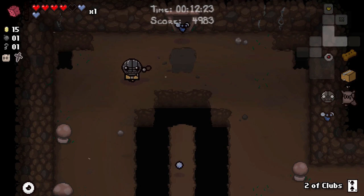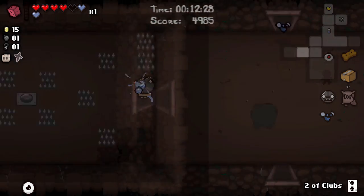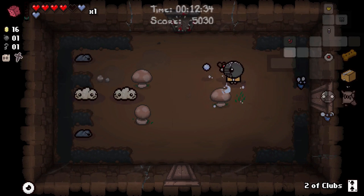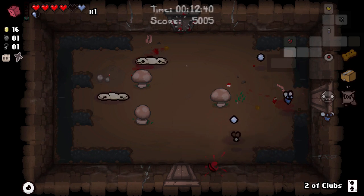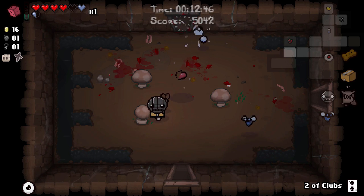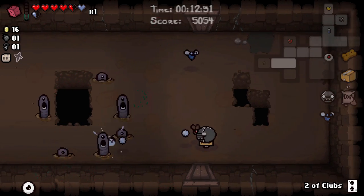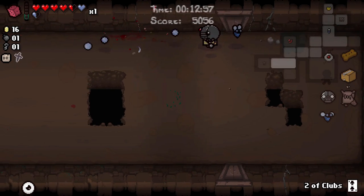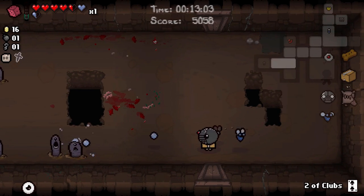I think maybe we take Judas' Shadow — hope for a deal with the devil. We could turn into Dark Judas and try and teleport ourselves to the dark room and just have done with this fucking run. There's no way we're getting to Boss Rush — look at the time, 12 minutes. Taking some silly damage though, that's the trouble. It's not like it's been valuable damage. I've still got two of clubs — I'm holding on to it.